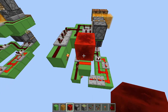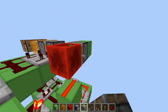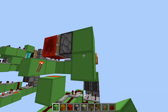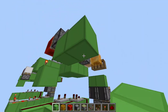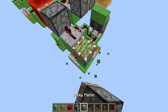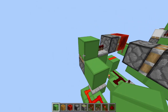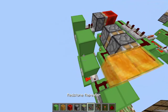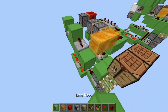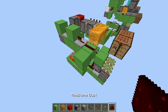Now place a redstone block here, a sticky piston attached to it, with a repeater here, and another piston facing upwards with a block on top. Now place another repeater here, a block, another repeater, and some redstone dust. This right here is going to be our input.